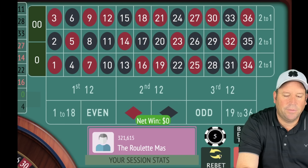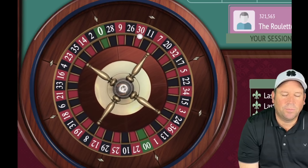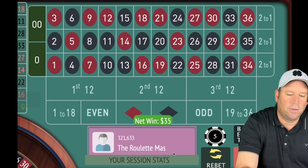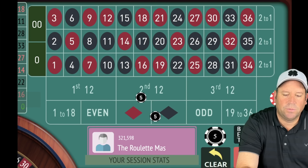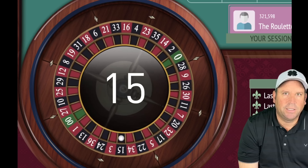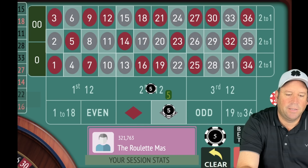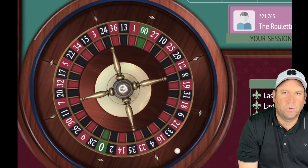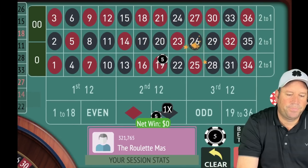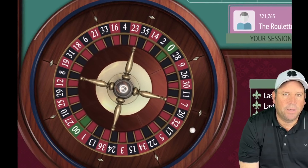That's a break-even — the black color hit but the 11 was not in the second 12. There's a nice partial win, 18 red — we won $35 there. We're not in session profit so we re-bet. With a thousand dollar bankroll, let's see if we can get a win — and that was great! Now we're up $85. We go back to five on each. That's a 26 black — break-even, got the color but not the 12.